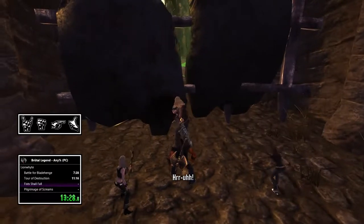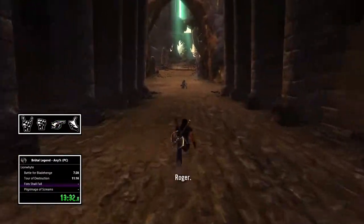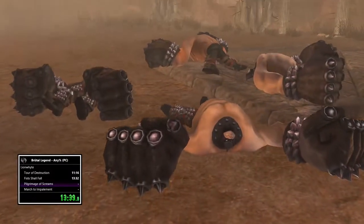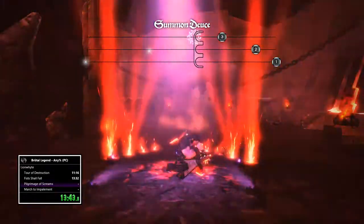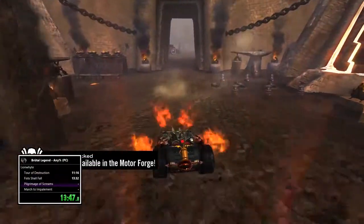If you do end up having to do that, it shouldn't really lose you any time, but definitely do it because you want everyone there with you. And that's Flesh Shall Fall - just skip all the RTS stuff, go straight to the gate. Now that you're done, spawn your Deuce and we can get moving on to Pilgrimage of Screams.